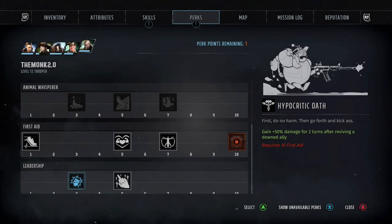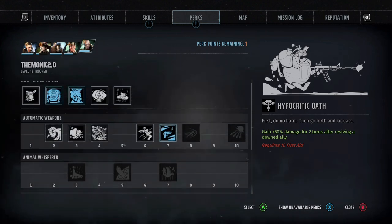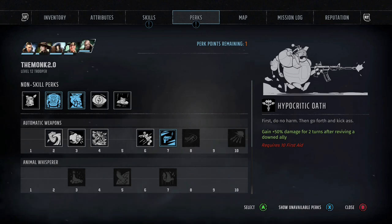And that is my Leader and Medic build. If you have a different build or want to share hints and tricks, pop it in the comments. If you like the video don't forget to hit that like button — I've been the Monk, we've been Equally Clueless, and I'll catch you on the next video with hopefully more Wasteland videos coming really soon.